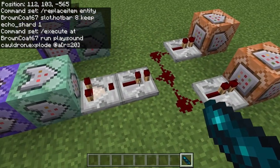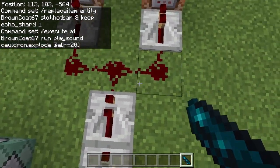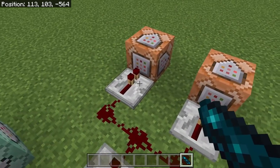Then I have a comparator and a not-ticked repeater. You'll see that here I am splitting the redstone off into two command blocks. Neither of these repeaters here are ticked.